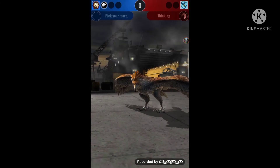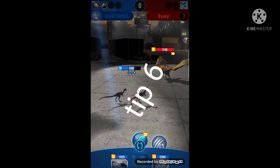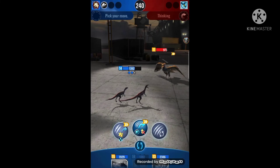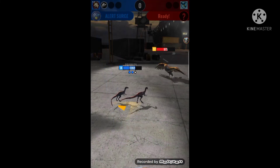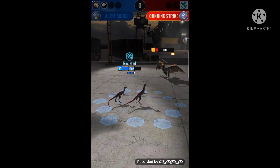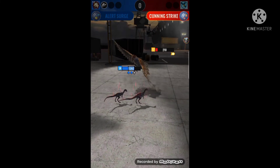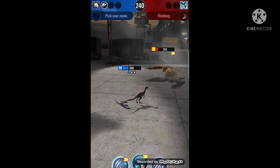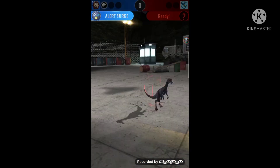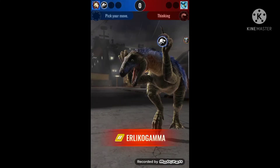The sixth tip is to use flock creatures. I recommend flocks because they have an evasion ability — even if the enemy has 2,000 damage, they can only take out one creature in the flock at a time, leaving you with the rest of the health. In this clip I used a flock creature to win and finished off two enemy creatures with it.